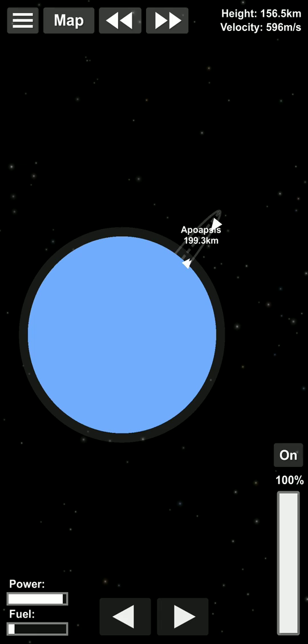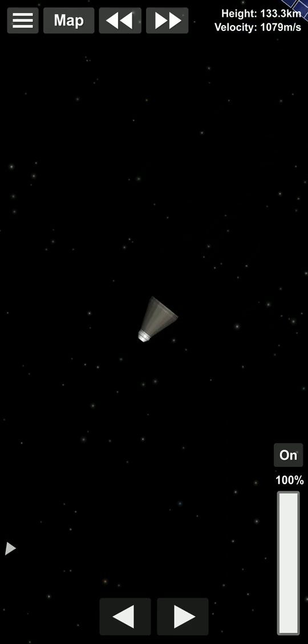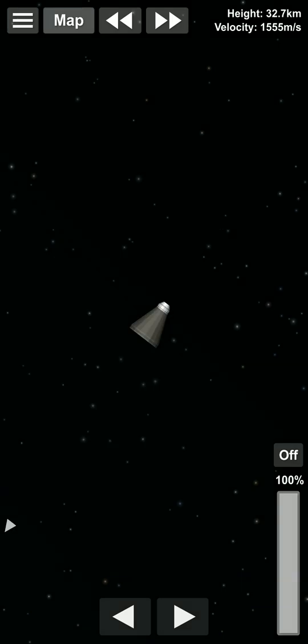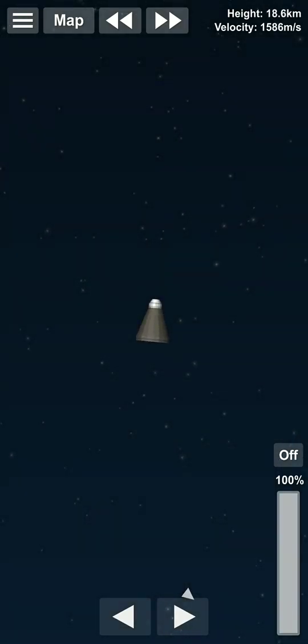Here you can see we are aimed straight at our Earth. This is the basic rocket module, guys. Now our fuel is empty so we separate this, and now we are in free fall to Earth at very high speed. Some timelapse — now we move and change the direction. Now we are back in the atmosphere of the Earth.